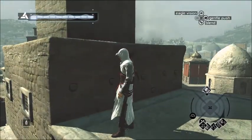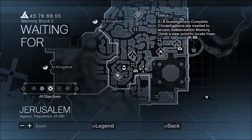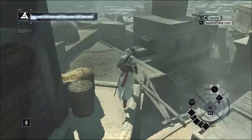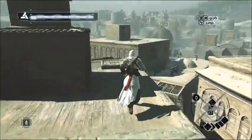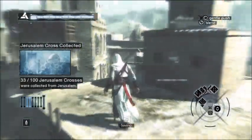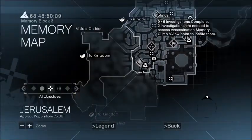I should be around here somewhere — oh, I'm too far up right now, I need to go right here. Here it is! Alright, and that concludes all the flags and Templars for the Rich District of Jerusalem. Hope this is helping, and we'll see you next time.